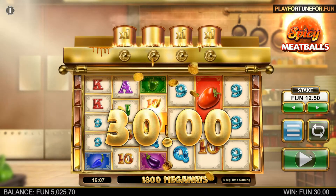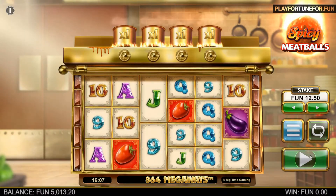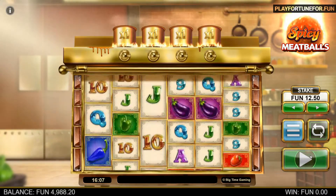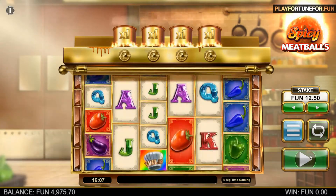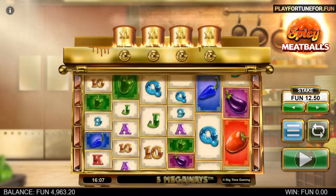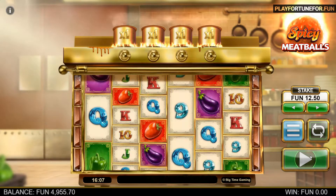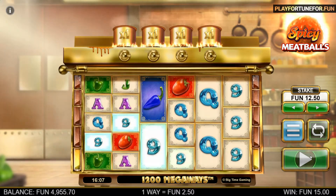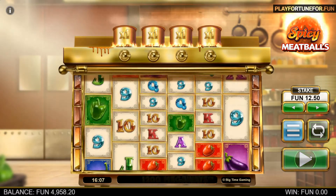We had a hard time imagining what a meatball-inspired online slot would look like, but surprisingly it works great as a theme. We like the design of the kitchen and the food-inspired symbols on the reels, as well as the pots above the reels that throw in Meatballs — the game developers clearly had a lot of fun creating this slot. The Meatball Wilds add excitement and it's always fun with slots that make use of Megaways, along with the falling symbols that can bring many wins in a single spin.